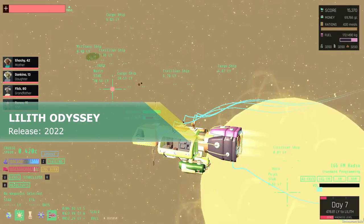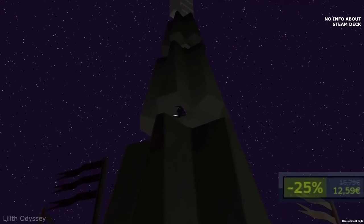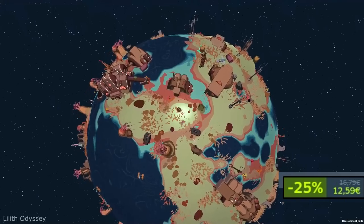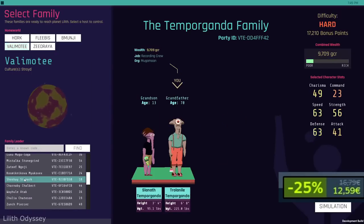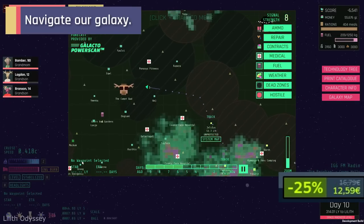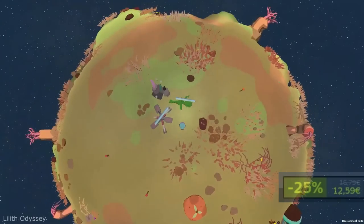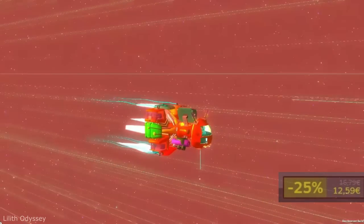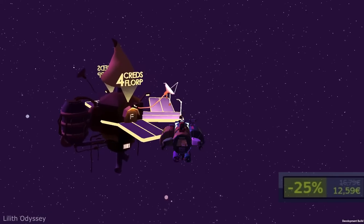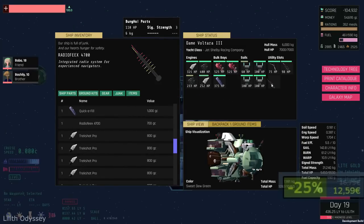Lilith Odyssey. This is a small but really ambitious indie project you probably never heard about. After the great nature wars have ended, a corrupt galactic government saps life and resources from the many war-weary planets it controls. Your alien family risks everything across an open world galactic odyssey to find a mysterious land of new beginnings — and they are all aware of their simulated nature. I always say that our world is a simulation, because there is only a slight tiny chance that our universe is the original one.